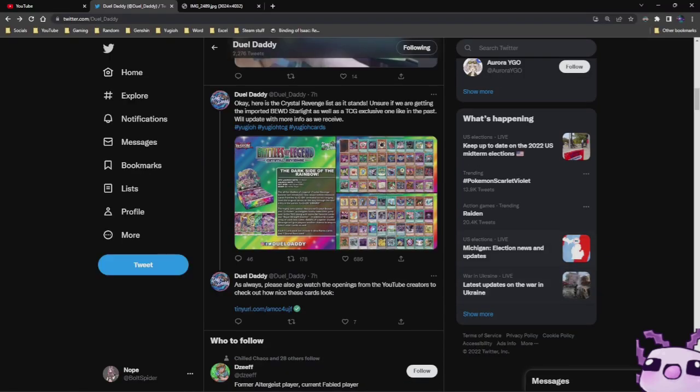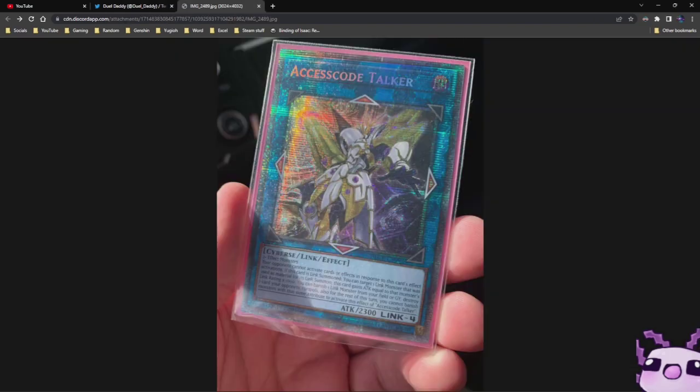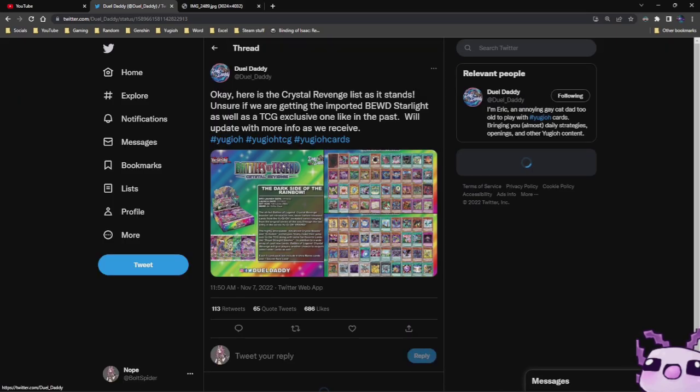Access Code Talker has a secret rare in the set, which is absolutely amazing, and then we also have a starlight rare Access Code Talker. The one card speculated to be in here is Dual Link's Dragon as a reprint — if not, it's going to be in the next Battles of Legends next year. I want to know what you guys think about Battles of Legends: Crystal Revenge.